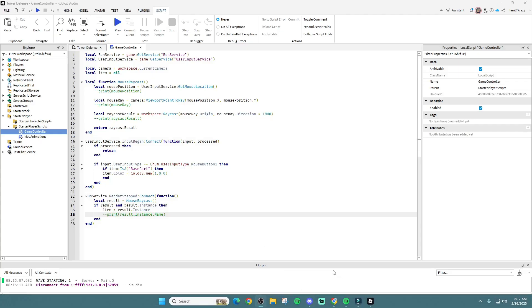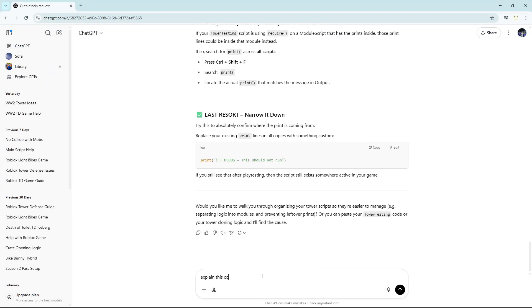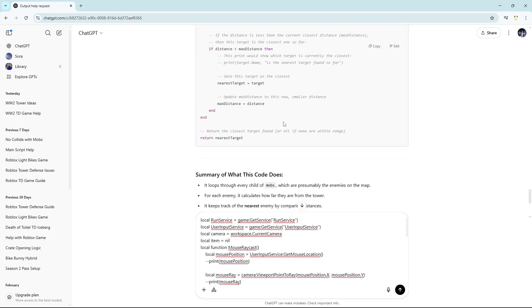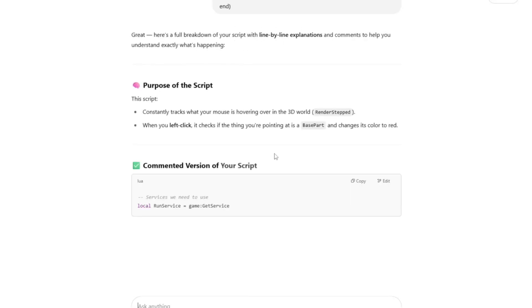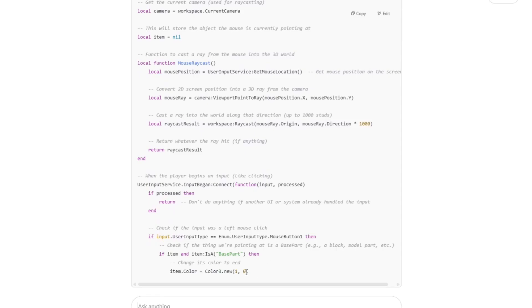I'm going to run this code through ChatGPT — I'll ask it to 'explain this code with comments.' It'll give us a full breakdown with line-by-line explanations. It's honestly a good idea because it completely explains everything, so we can verify the code still works as it should before implementing it.